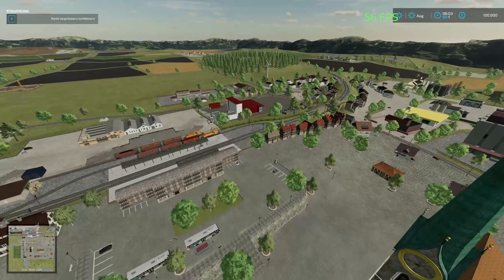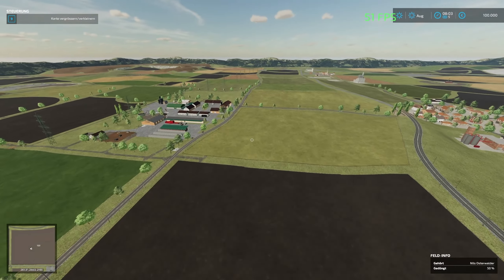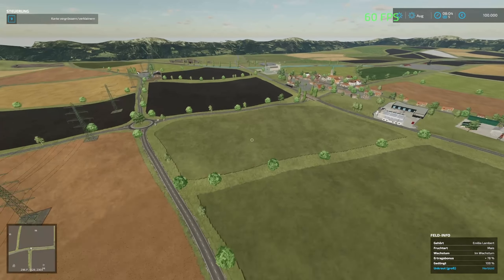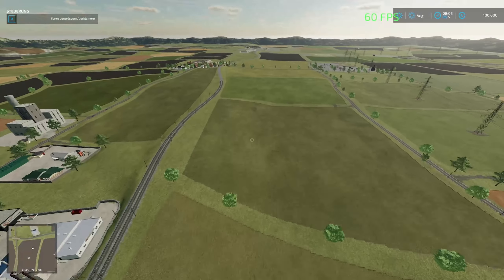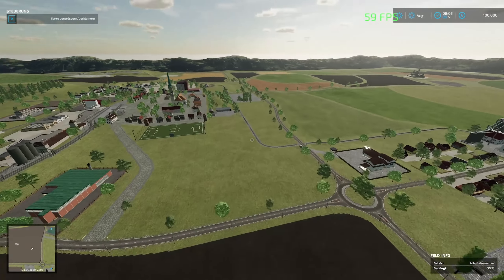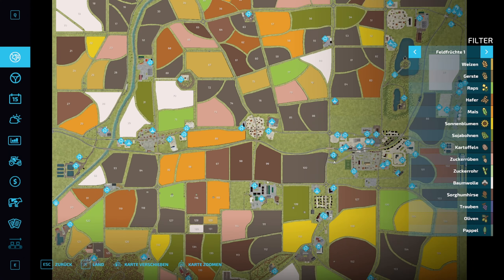Die Alkirche kennen wir ja schon vom LS19 her, und die Map beinhaltet einige Produktionen und auch sehr viele Fehler. Ich finde, das ist von der Fehleraufteilung her die schönste Karte dieser Woche. Von der Ebene her nicht so, aber ehrlich gesagt, jeder sollte auch diese Karte spielen, je nachdem auf was man halt selber steht. Mir gefällt sie von der Fehleraufteilung, wie schon gesagt.